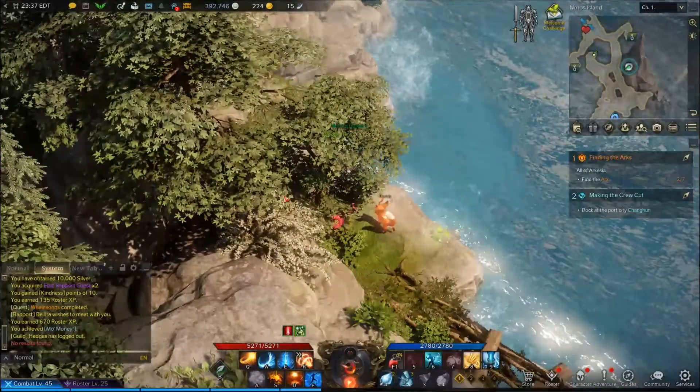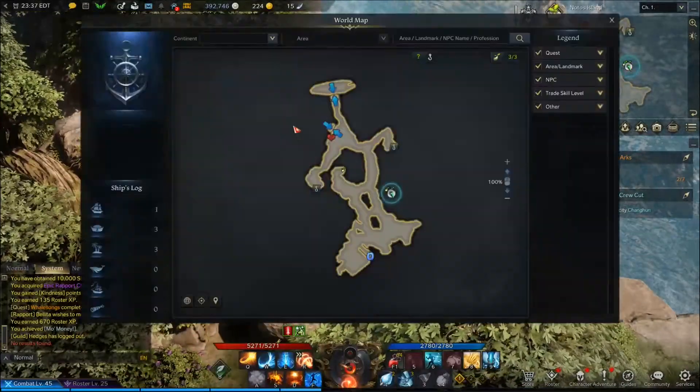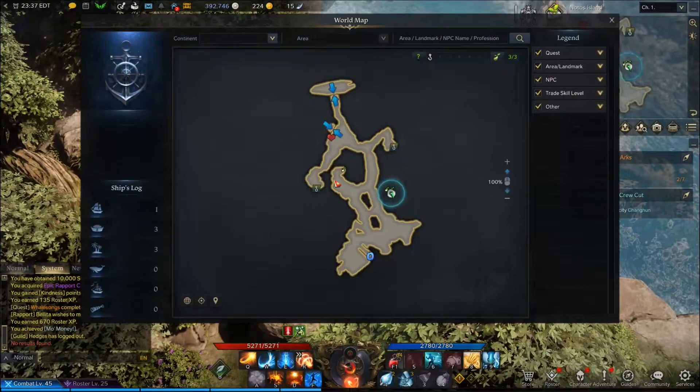Seed two is back here behind this tree — you can snag it too. And there you'll have the three seeds. This one over here you can see it in plain day; just run right to that location on the map and you can grab it.